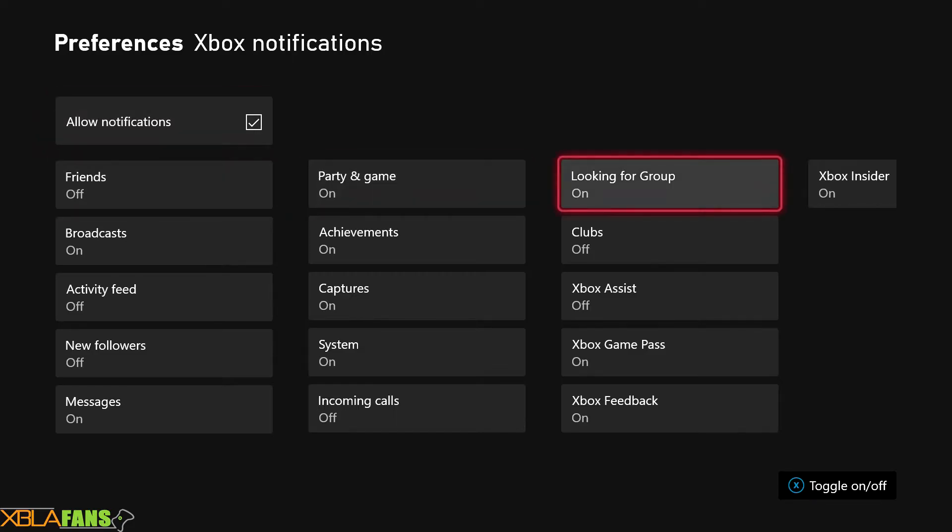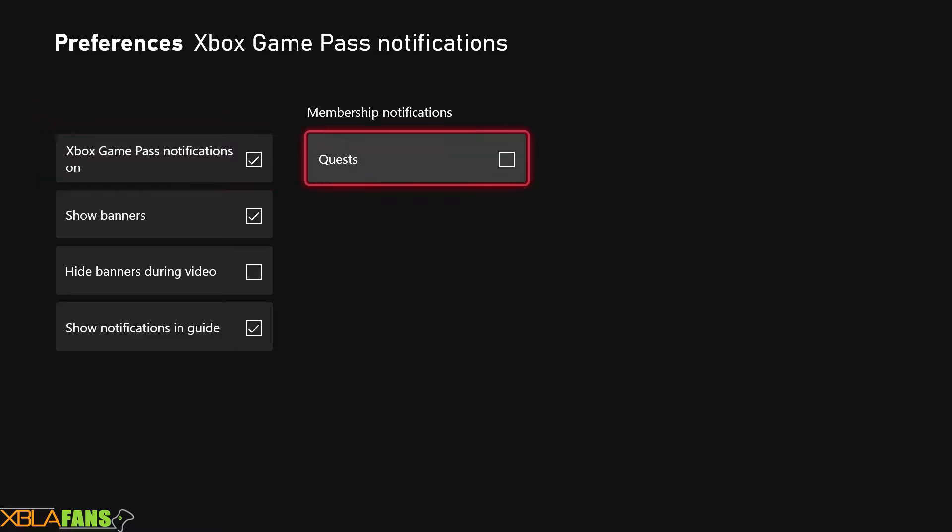This is what got me confused. As you can see, over here on Xbox Game Pass it says on. However, if you go in here, for me, Quests was not turned on. So I'm going to go ahead and turn that on.